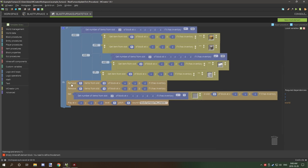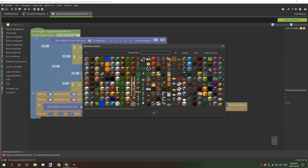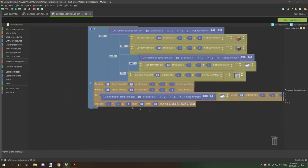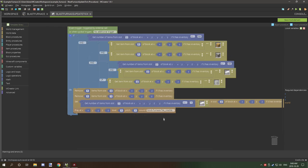If all conditions come back as true, it will remove one item from the fuel slot, remove one item from the smelting slot, and then add one item to the output slot — getting the current count and adding to it, whether it was empty or full, as long as it's 63 or under. The output item must match the item specified in the testing condition. After that, the furnace crackling sound plays.